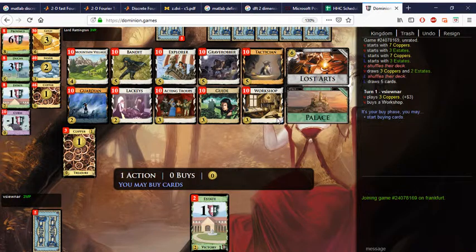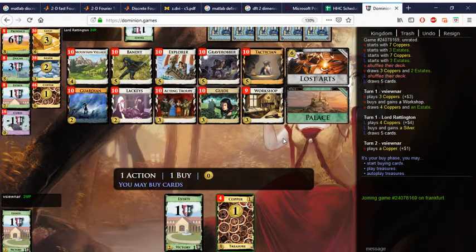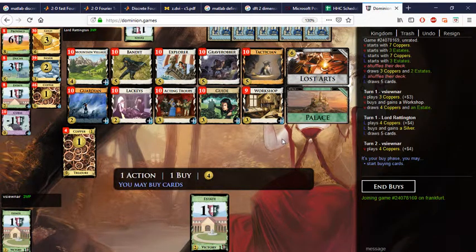Okay, we'll probably play with Bandit here and Workshop. Ordinarily you don't open with a village, but if you do open with Mountain Village here, what you're hoping for is to play the Workshop first and then see the Mountain Village on the next hand so you can pick up whatever you gained. There's no real guarantee of that happening though.